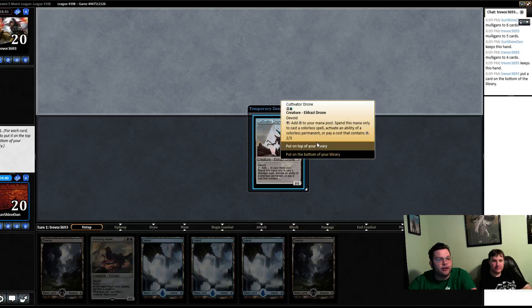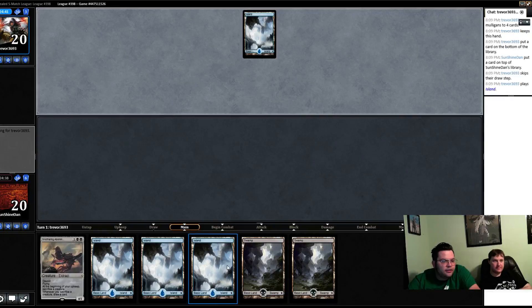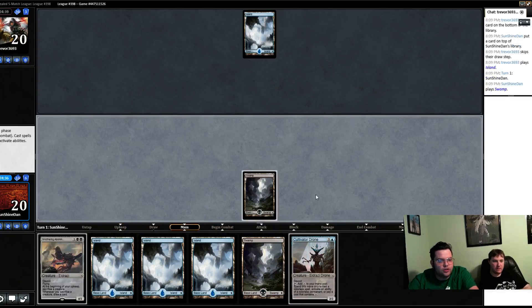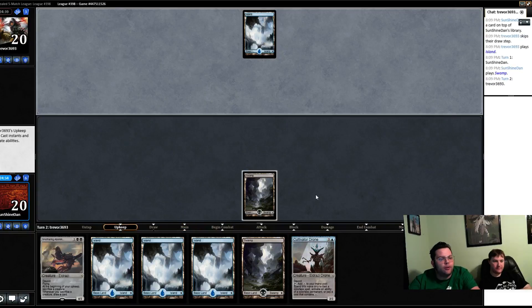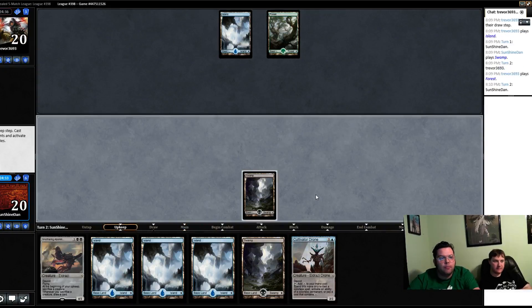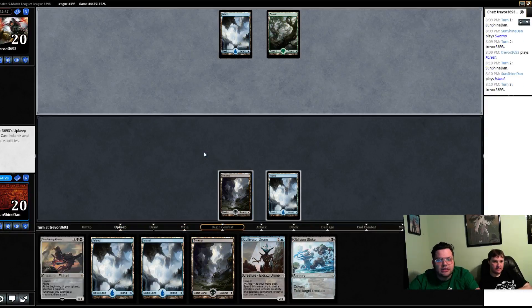Our opponent did mulligan to oblivion, so they're on four cards. Sealed is slower, so the likelihood that we are punished as hard by not being able to get cards out is lower. But mulliganing down further didn't seem like a good idea — even if we had a good hand, we're not going to have a fast hand to win.